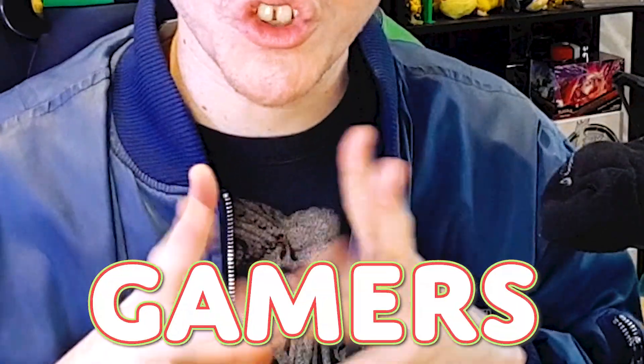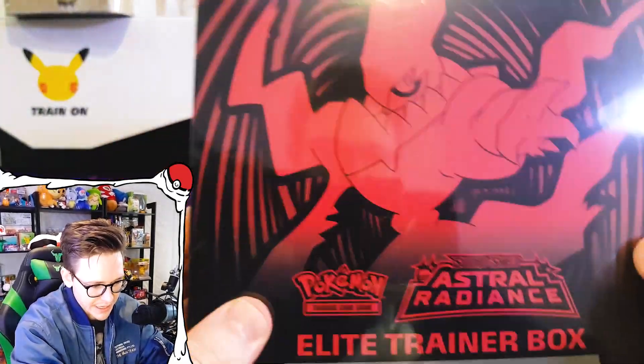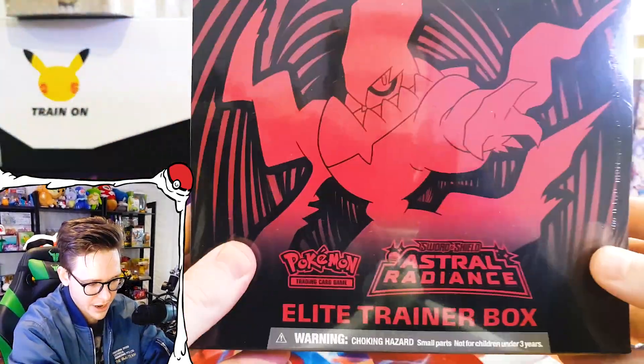What is up gamers, we are back with another Pokemon video — back with more Astral Radiance. Today we have the Elite Trainer Box, which I'm super keen to get into. I'm a big fan of the black and red. Look at that box — that's gorgeous, looks like it's come straight out of Hot Topic or something. I also like the Pokemon Center exclusive one, but that's just kind of annoying to get here in Australia.